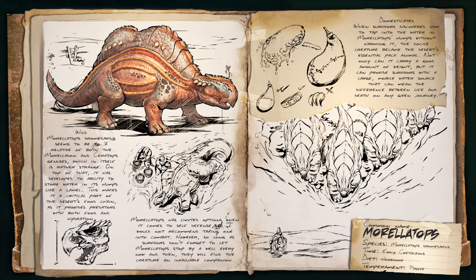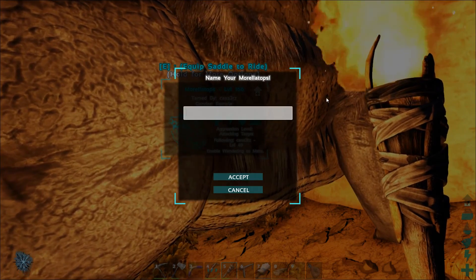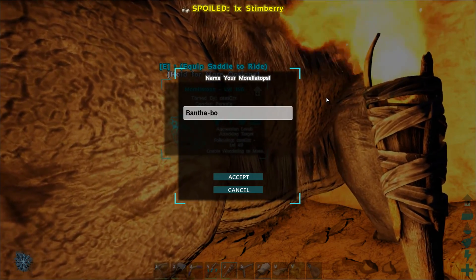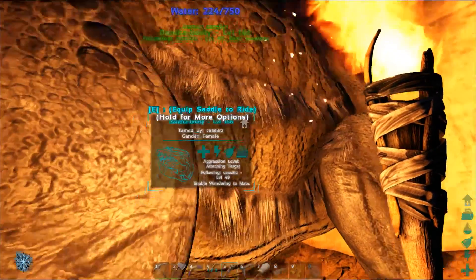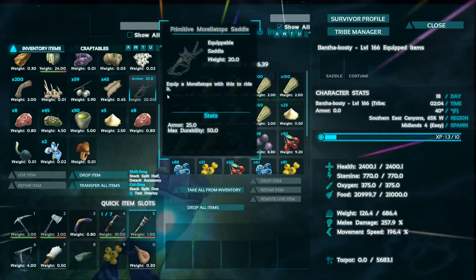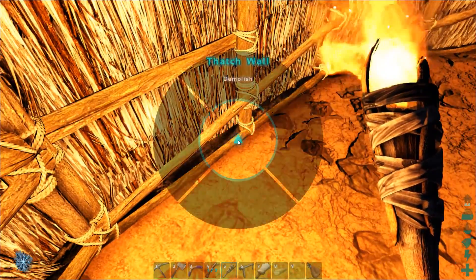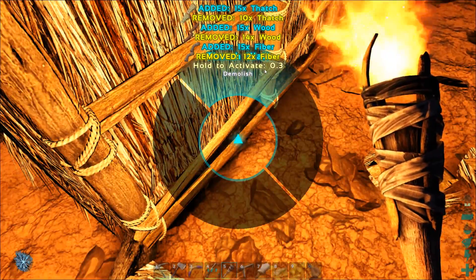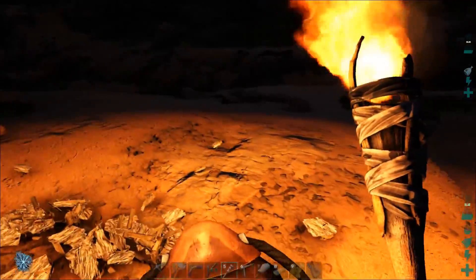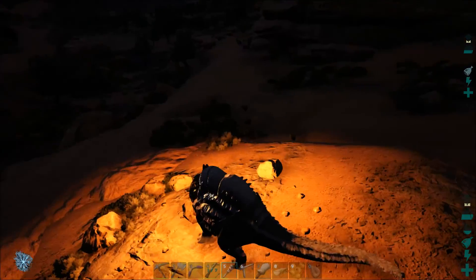We have tamed a Morellatops! Oh yes! That took forever but this is absolutely amazing. These guys remind me of a Bantha from Star Wars — I'm going to call her Bantha Booty! Let's equip her saddle. Our Jerboa is kind of freaking out and I want to head over to the moth before the storm hits. I have my tent on me just in case. Let's have Snowflake follow me and Bantha Booty follow me too. These things are super cool!